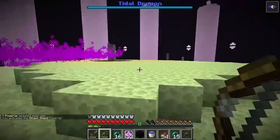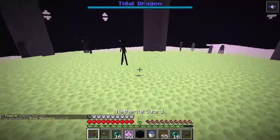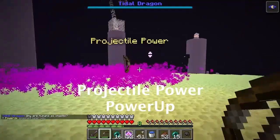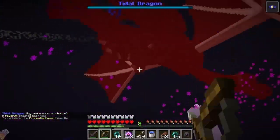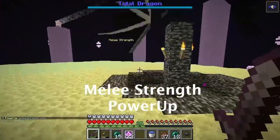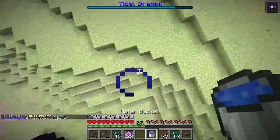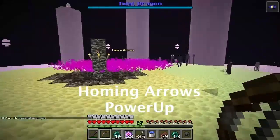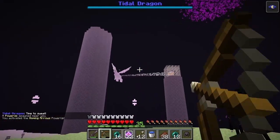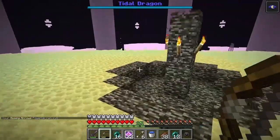The armor resistance power-up reduces damage taken from anything, but it just might not be enough to save you from the fall damage of the fling attack, so don't try to pull off that stunt. The projectile power-up increases the damage dealt from projectiles like arrows, so regular aiming practice is encouraged. The melee strength power-up increases damage dealt by melee weapons, really effective for getting rid of the Endermen — or as I call them during the dragon fight, pests. Homing arrows sound great, but skill is required; although the arrows follow the dragon closely, they can't go through walls. When paired with the projectile power-up, it forms the best combination.